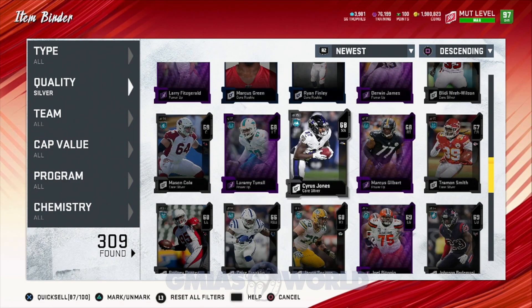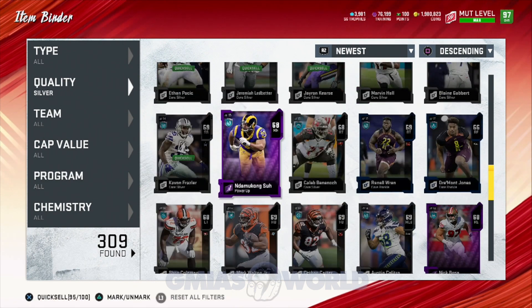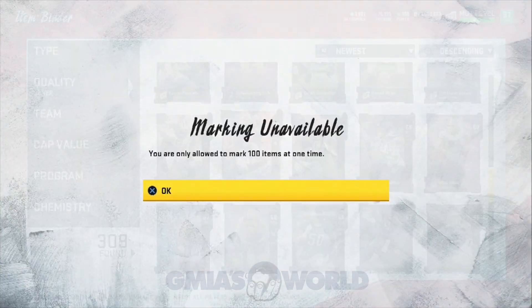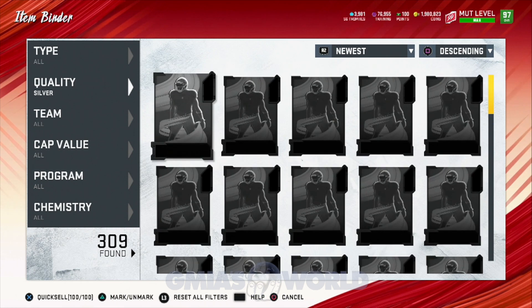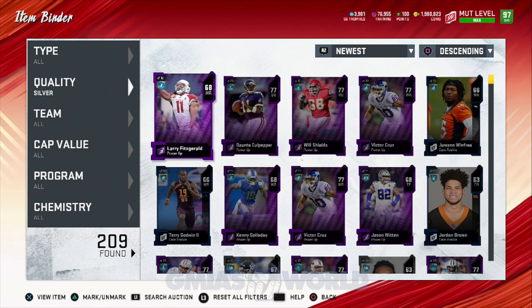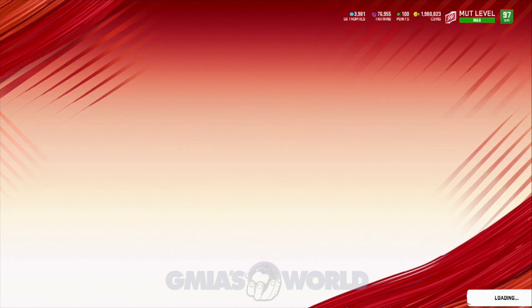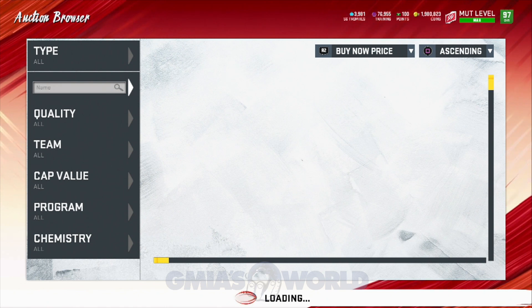For those of you guys that are still running around spamming corner routes and you haven't fully come to the dark side of the streak, that's on you. The game is filled with a lot of different things you could complain about, but why complain when you can come out here and just Moss a dude uncontrollably? In certain cases dudes will pick you off — it's not a guarantee — but it is something that will definitely help you guys out.